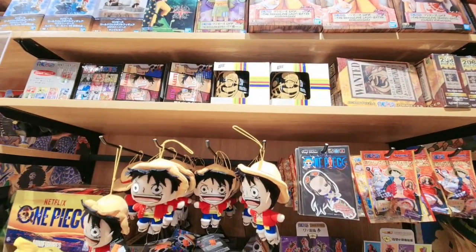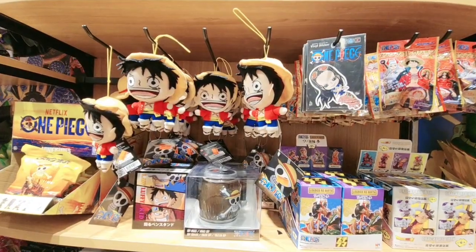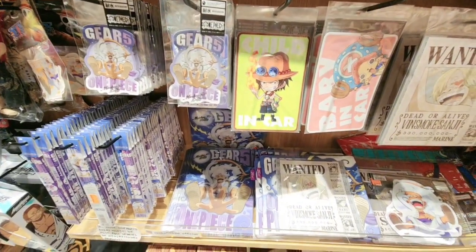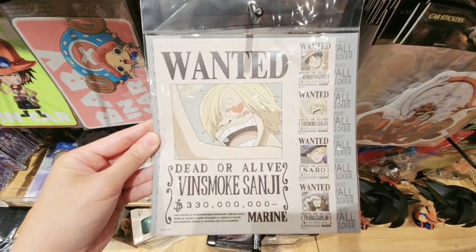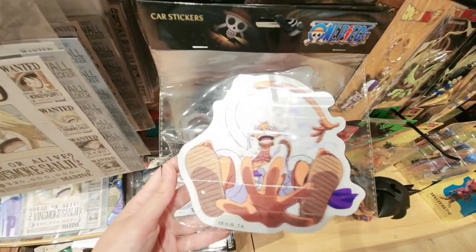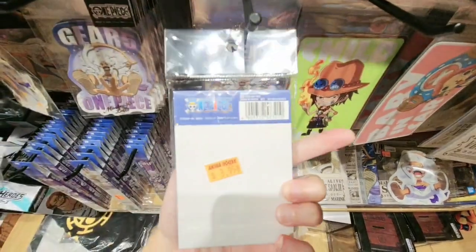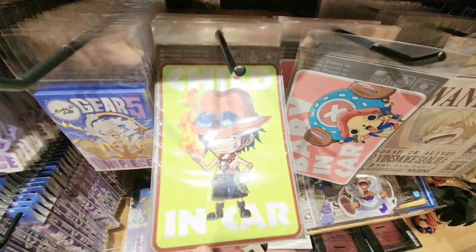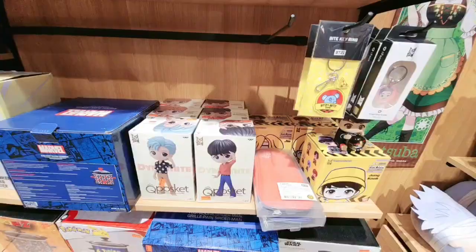So over here are the One Piece flash blind box, some notebook, some keychains — everything One Piece. This is Luffy Gear 5 sticker. Some One Piece small notes there. I think this is just a sticker, maybe for the car.